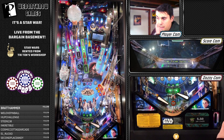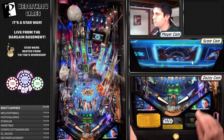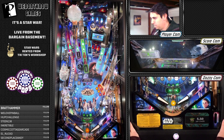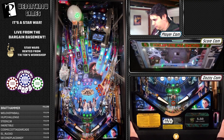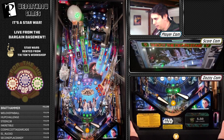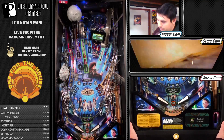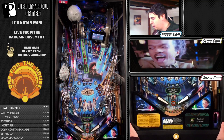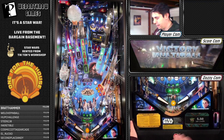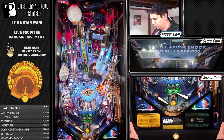Hoth has video mode lit but it's really not worth doing that unless you have a multiplier. So let's build up a multiplier with a little Battle Above Endor. Once that mode's done we're going to shoot the video mode and get like 500 million points. All Battle Above Endor is — you're trying to hit those three shots to destroy the Death Star. After that it's just four shots, so I feel like that's how their modes are all balanced — it's the number of shots.